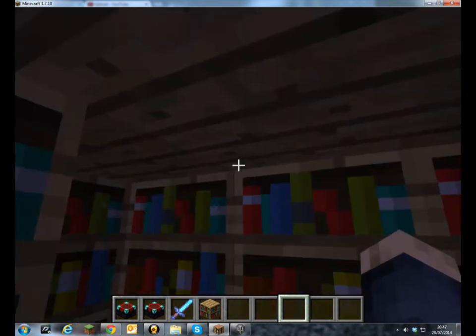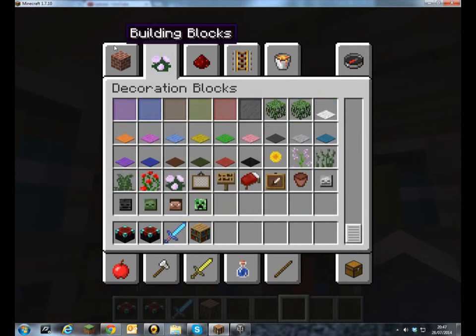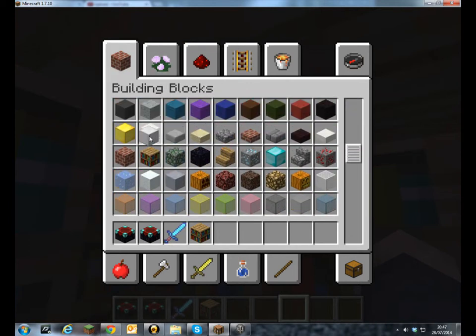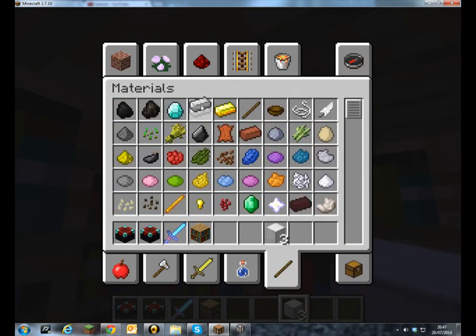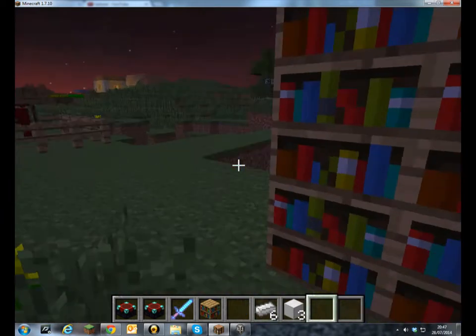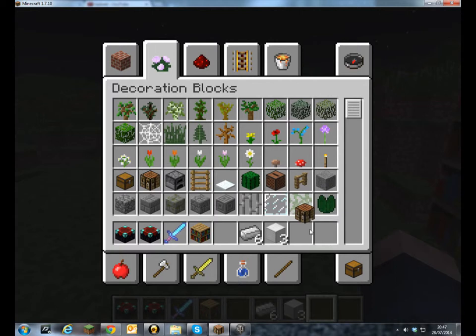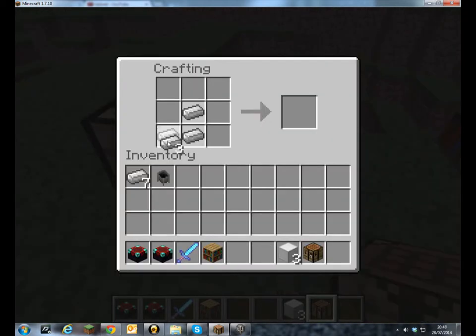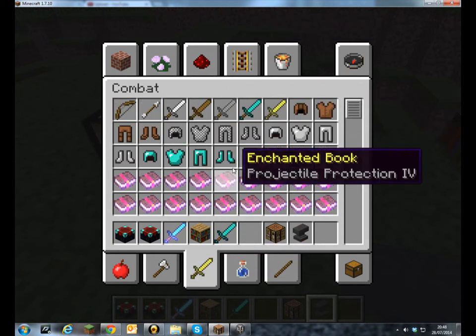And to do this, what you do is you need three blocks and six iron blocks. Iron, iron, and iron — and you craft it. Oh no, it is only four iron sorry — and you put it like that to make an anvil.